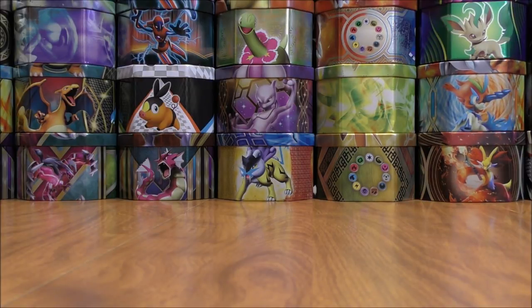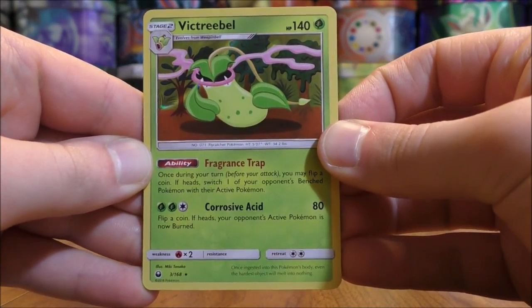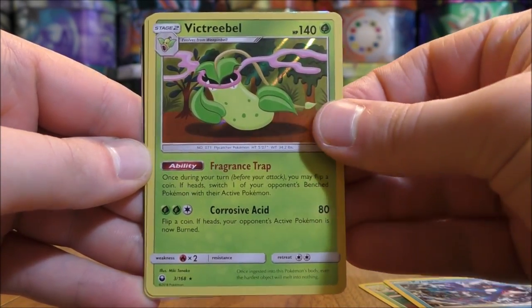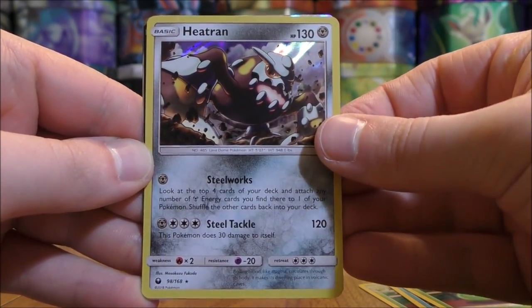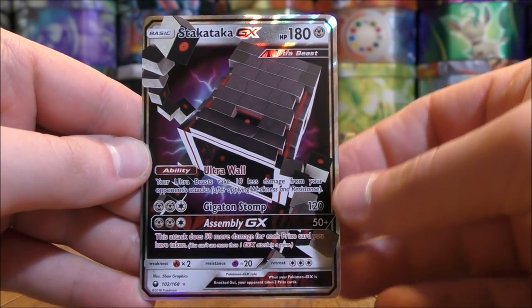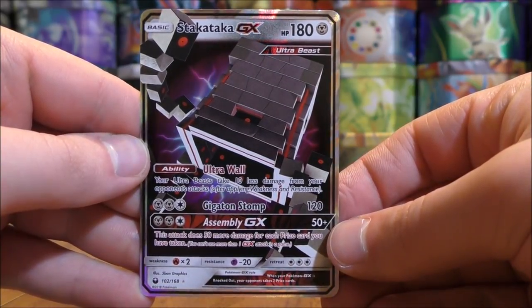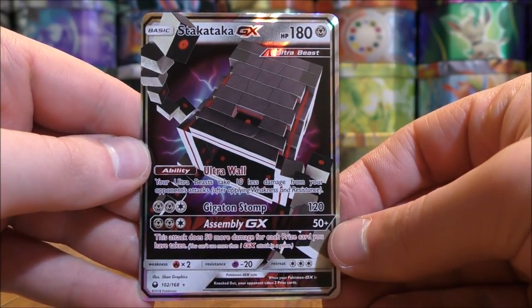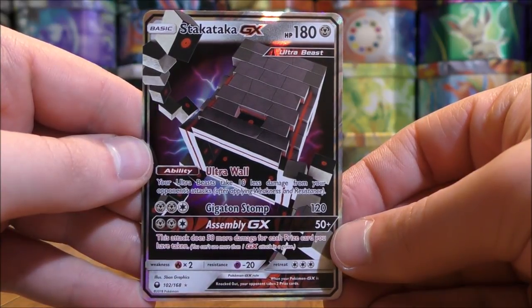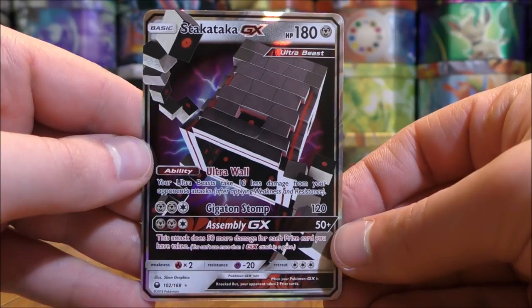Out of the ten packs I was able to pull out four rare hollows — a couple of Victory Bell, a Kyogre, and a Heatran — and two regular GX: Electrode and Stack Attacker. So there you have it. Thanks everyone for watching. As always before you go, make sure to check out all the links in the description of this video, including links to my blog, Facebook, and Twitter pages. Thanks everyone for watching and stay tuned for more videos.